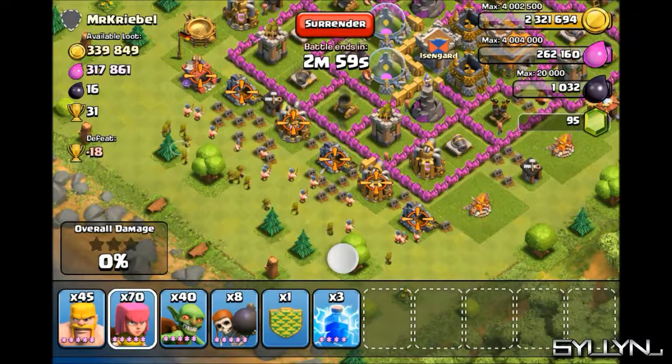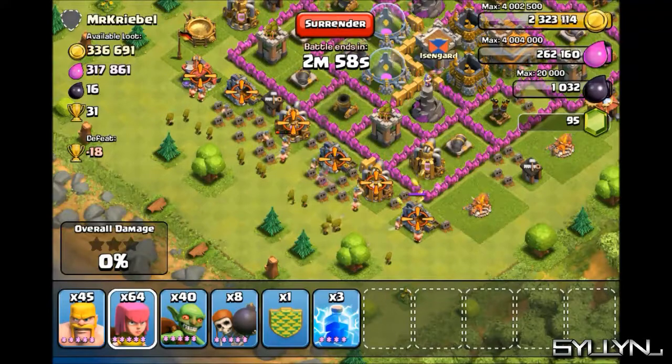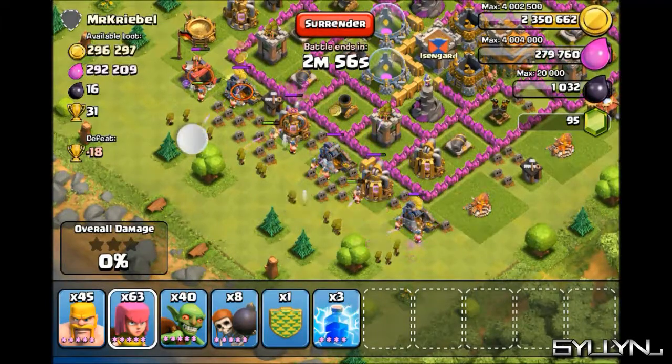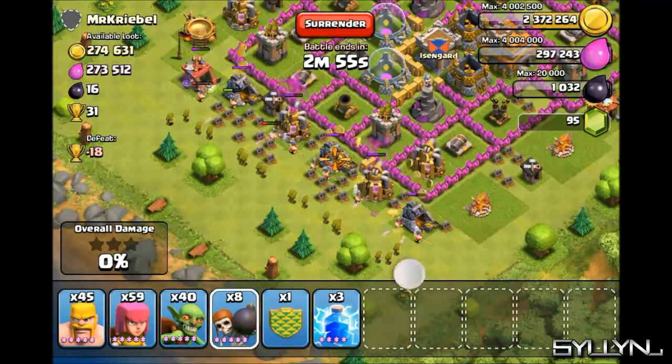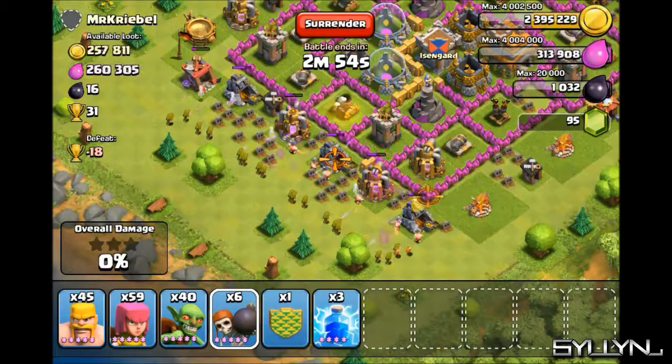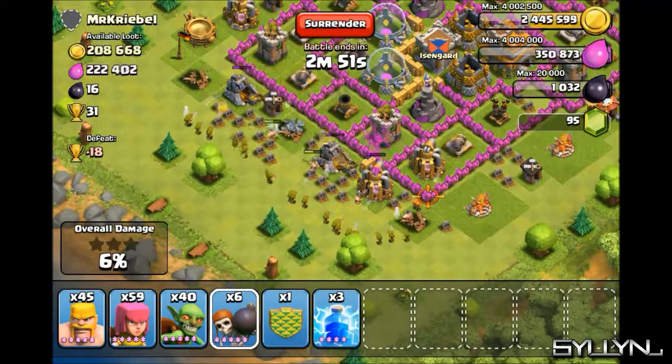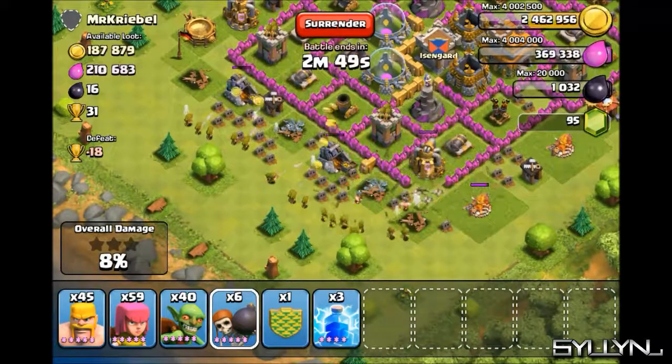It started off a bit laggy but it will get better. We are going to go after these collectors because they are stuffed to the limit. Too bad it's a Town Hall 7 base, because that gives me a loot penalty of about 10% since I am at Town Hall 8. But we are going to go after those collectors because that is where everything is.